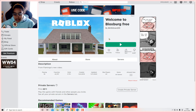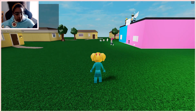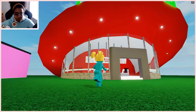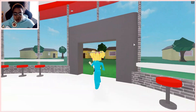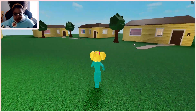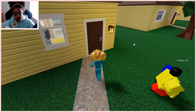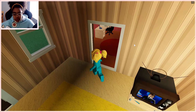The next one on the list is called Welcome to Blocks Work Free. It has 14k likes and 8k dislikes. This is pretty cool — it has the old pizza planet. Yeah, this is the old one, and they have the old starter homes, so I'm going to check them out because I've never really seen them. I haven't been on Roblox for that long. So you first walk in and this is pretty cool, then you have a bedroom.